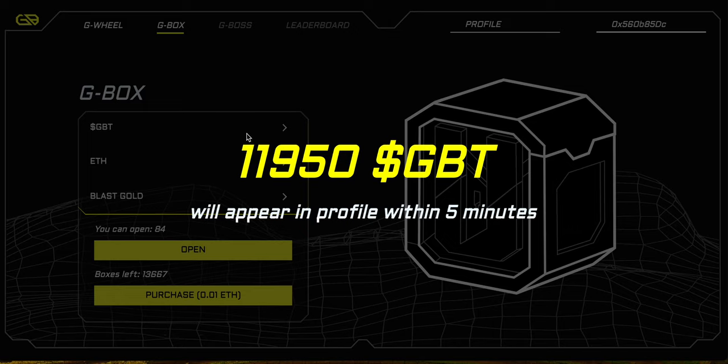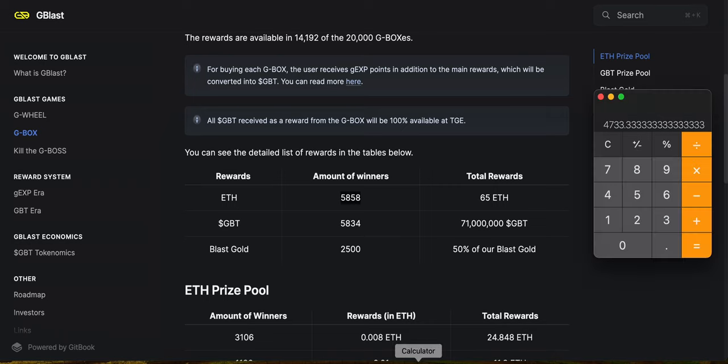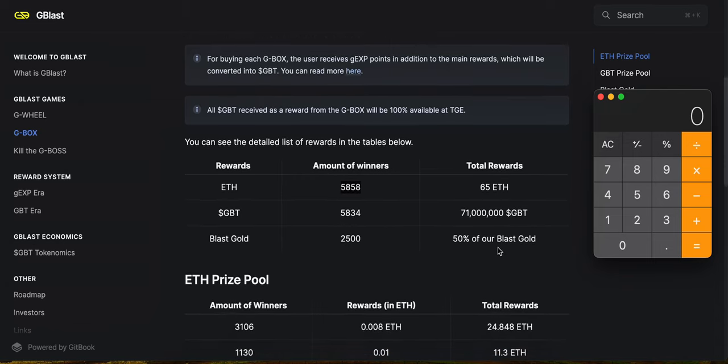If we do the math as we went through before, on average you're going to get around 4,700 tokens per box, plus roughly a 40-something percent rebate on your ETH, plus you're getting Blast Gold as well. The Blast Gold will be distributed between 2,500 boxes, and you're going to get half of their entire ecosystem's Blast Gold through that.